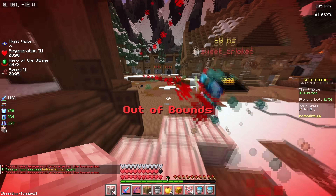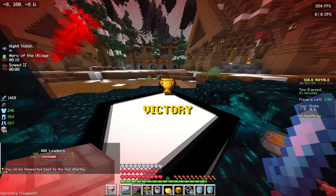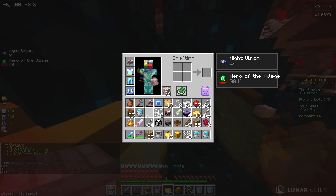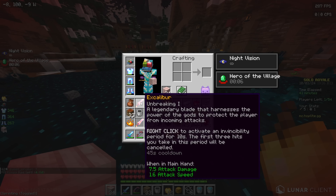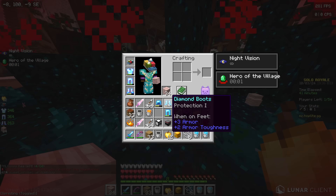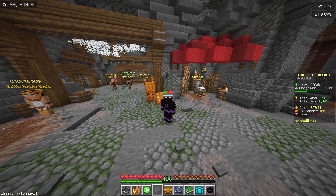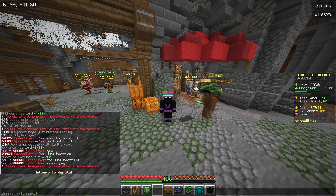The jump boost! You're not serious! The jump boost into a web. Oh my god, he had 10 gaps. Sharp 2, knockback 1, Excalibur. What was the other one? Unbreaking one. His emerald sword - sharpness 4 of course. And his armour? Prop 1, prop 1 - nothing amazing. Oh my gosh, that was so good. We love that. If you guys want to play games like this, make sure to join mc.hoplight.gg. And it turns out that it was SpeedSilver trolling me. I'll see you in the next one.